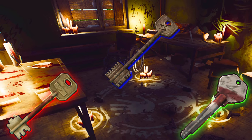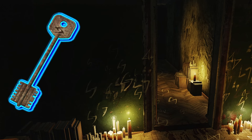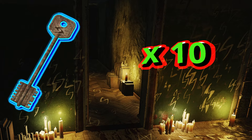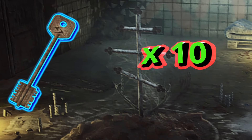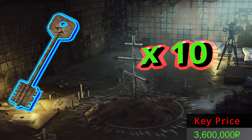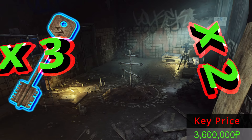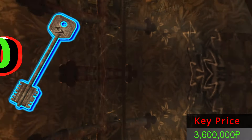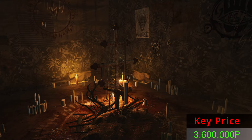In today's episode of March Friday, we will open Dorms 314 marked room key, hitting it 10 times and adding together all the money that we will find to answer the question: if the key costs 3.6 million rubles, can we double the price? Can we triple it? Or maybe we will hit the jackpot and do a 10x. Stick around and we will find out together at the end of the video.